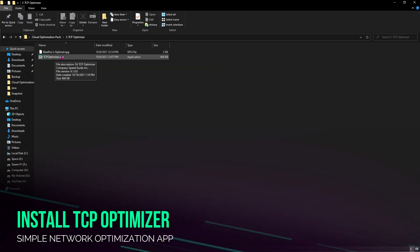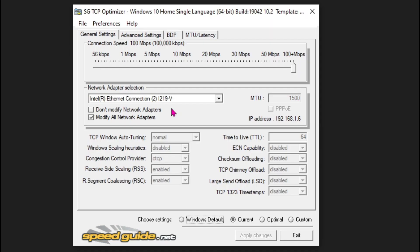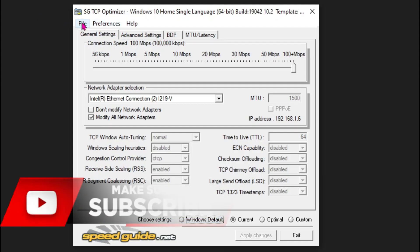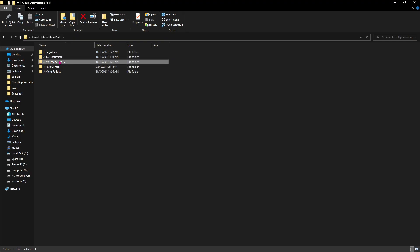Next, you have to install TCP Optimizer. It's a really simple application. Open TCP Optimizer as administrator. Once it loads up, I've made things simple for you — you'll find the Bearfox Optimal SPG file. Click on File, then Import, locate the Bearfox Optimal SPG file, click Open, and then hit Apply Changes.